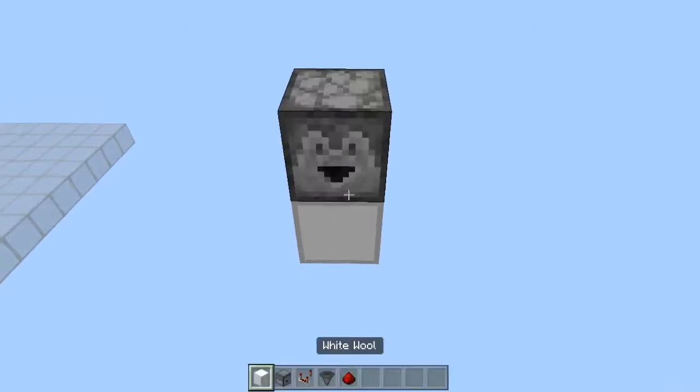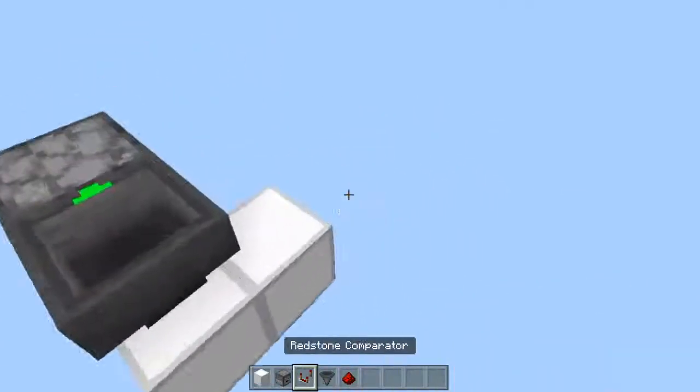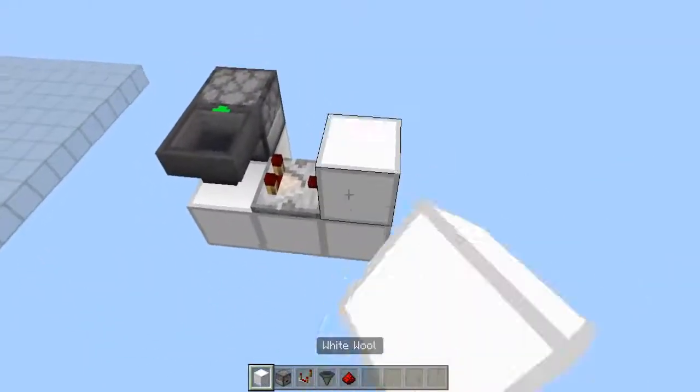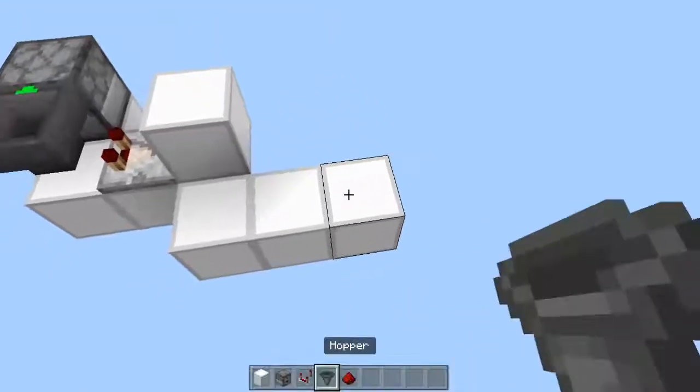So the first thing that you want to do is place a dropper, then a hopper facing into that dropper, then place a comparator taking a signal from the hopper, then place a block in the face of that comparator, remove that block, and then create a 3-block redstone line.